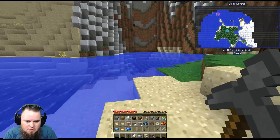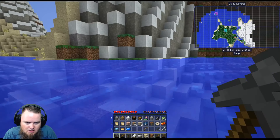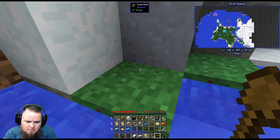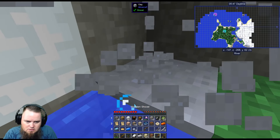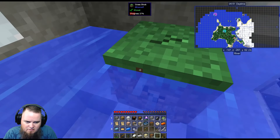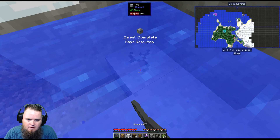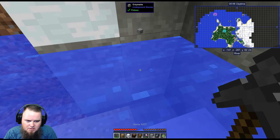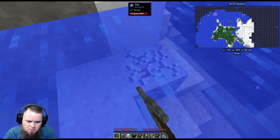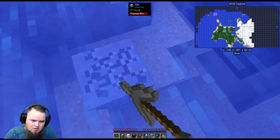I'm still trying to find that clay. There — clay over there! We got clay right here, finally. Let's break up the shovel and get rid of it, take out this dirt block. Clay — we want lots and lots of clay. Switch over to the AIOT and that quest is now complete. We're still going to continue to pick up clay because having clay on hand is useful.